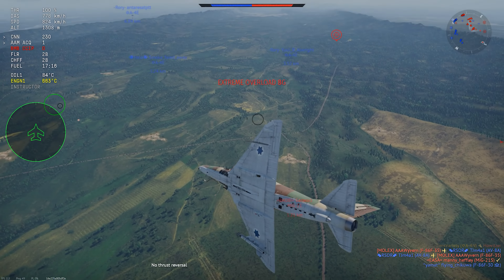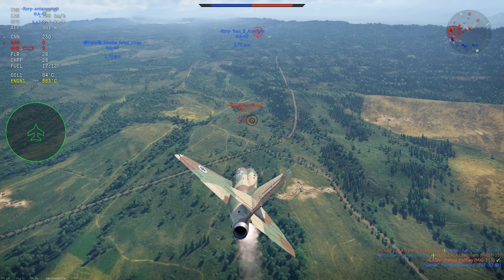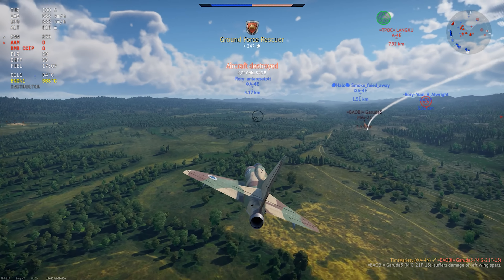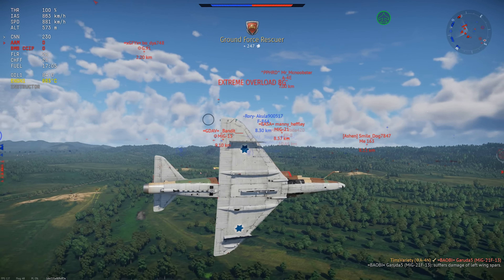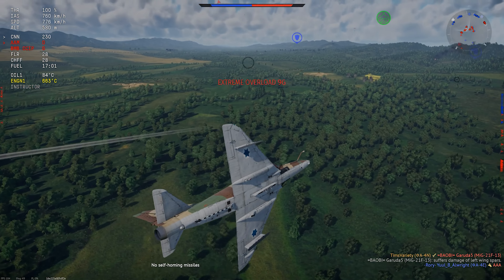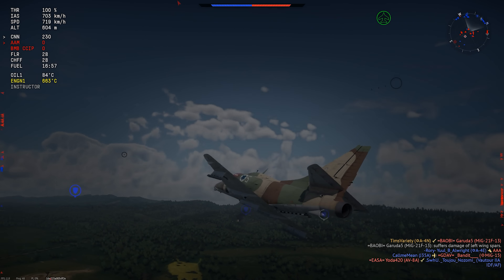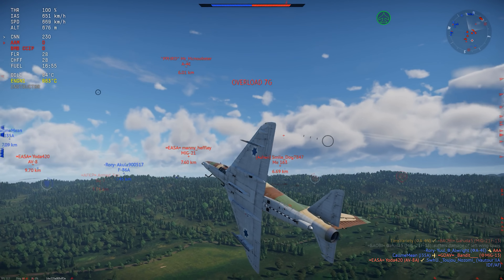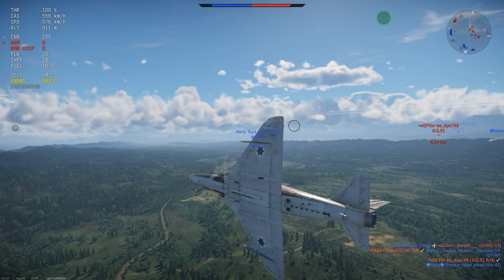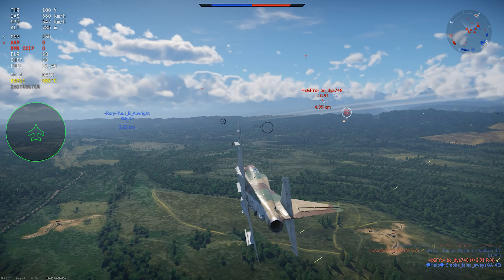When Israel imported the Skyhawk II, it was renamed A4N, and some changes were made to its equipment — mainly its IFS system, its radios, and some minor changes to the engine system to operate a little bit better in the Middle East climate. These new upgraded jets were immediately put into service and represented a significant boost in combat capability over previous models of the A4, and one of them even shot down a MiG-17 during the 1982 war in Lebanon.